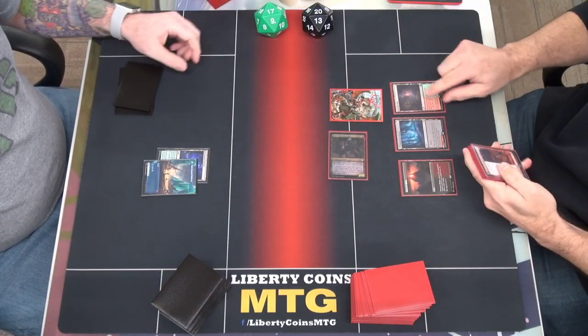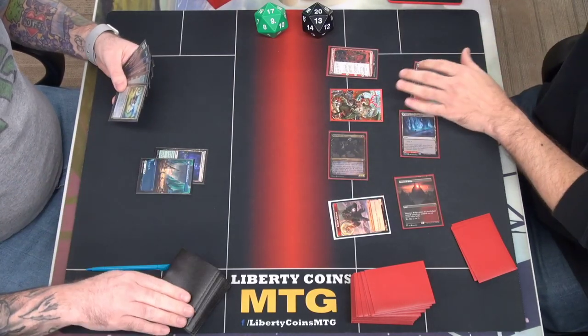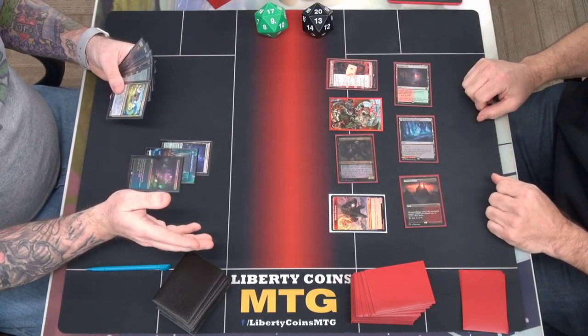Seven, Tithe. Mirror Break here. Cascade. Pass.